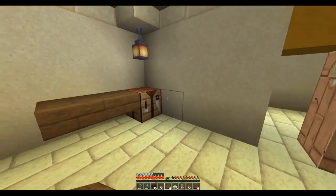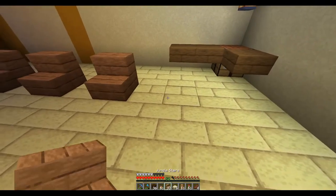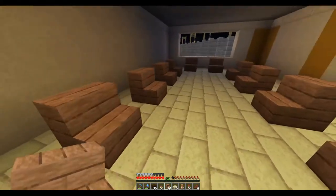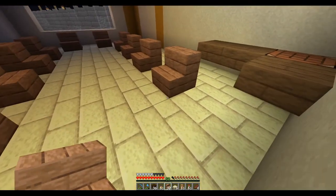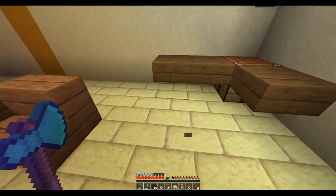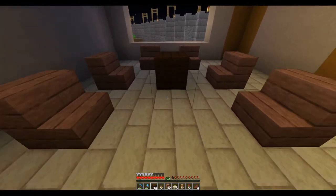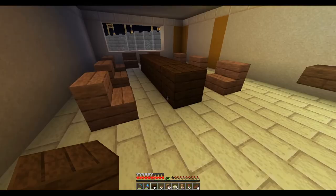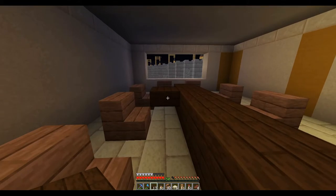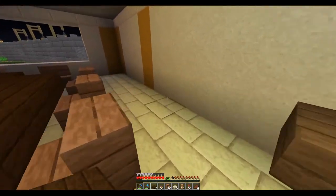That should give us enough room to get around the table. I was hoping to cram in another chair, but I don't think that'll work. I want to have plenty of room to get around the table. Since this is three wide now, I can go with the same type of design for the tables I did in the restaurant, which is blocks and slabs — makes a nice sturdy conference table.